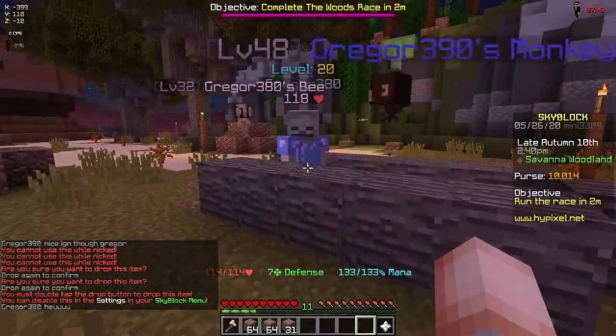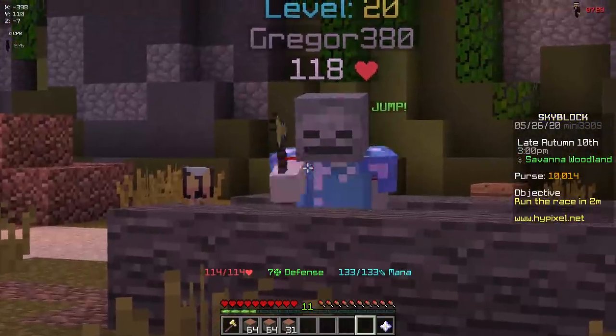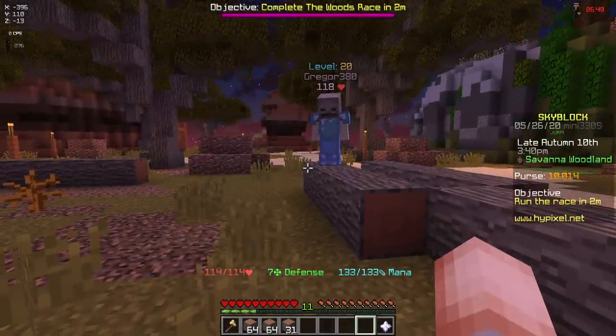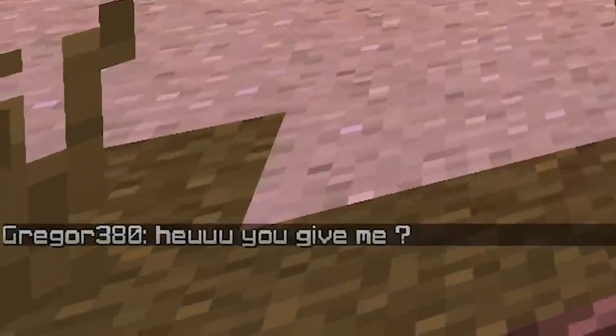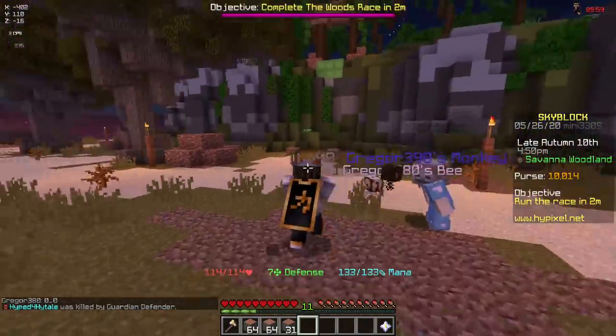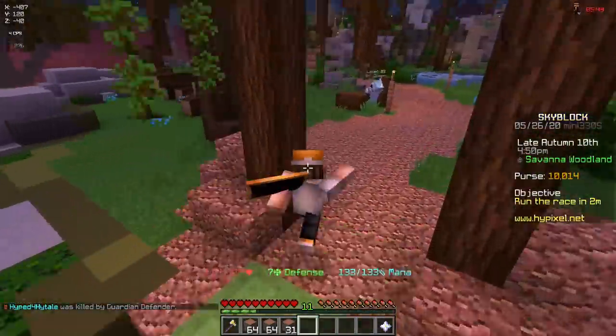Efficiency 5, Telekinesis 1. Okay I think he appreciates it - he's still just staring at me, just following me around. Oh he threw out my axe. Do you not want it? He has an Efficiency 2 Telekinesis 1 - why does he not want it? He takes it back. I love how he's just not even phased that somebody has his exact IGN. Okay let's just head up to the jungle and continue breaking trees.